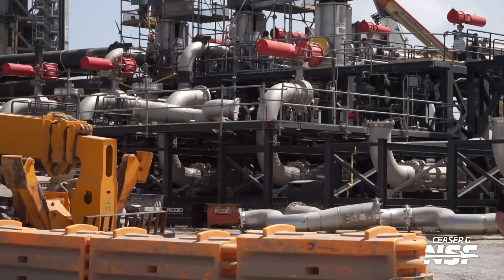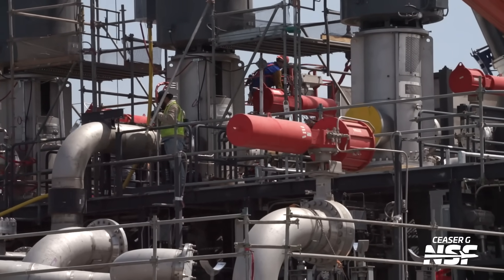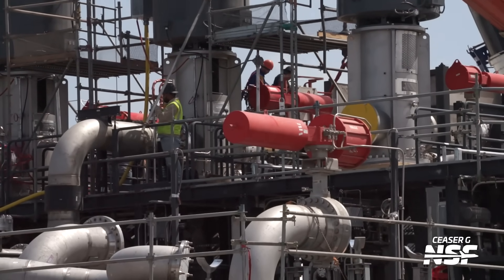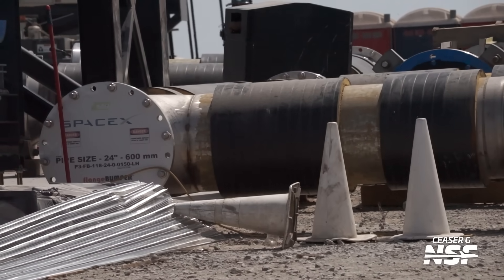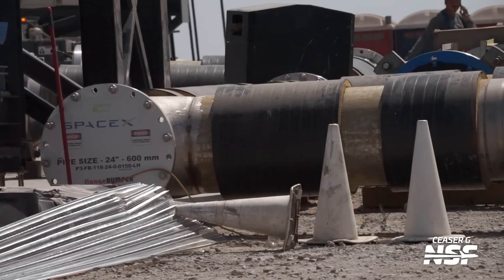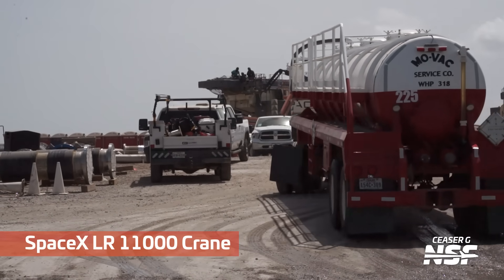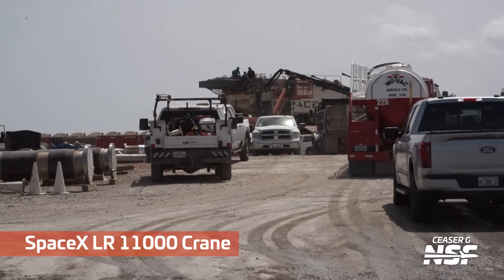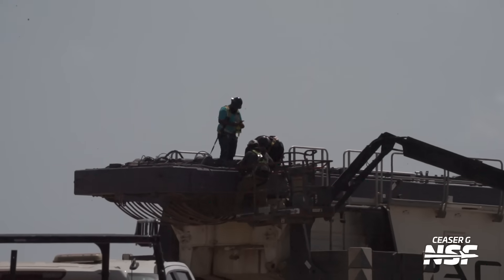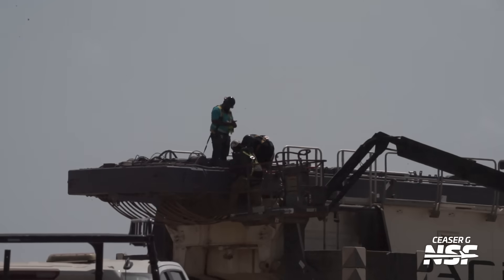Hey, look — banana for scale shirt, nice. More of these actuators here, more and more structure being built. At first it looked like those were going to be the highest things, and they kept adding more. There's that 24-inch, 600-millimeter pipe — it says so on the label. And there's a vacuum truck — that's a big truck with a vacuum canister on it. I wonder what they were going to vacuum. Is it the toilets? Usually smaller trucks work for that.